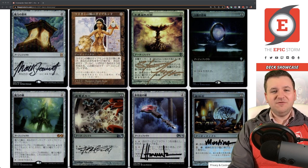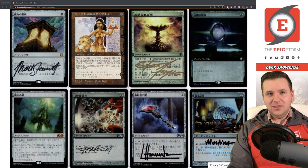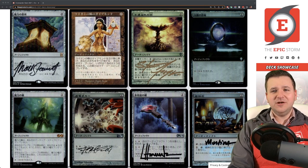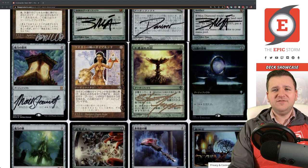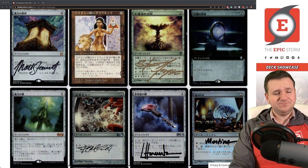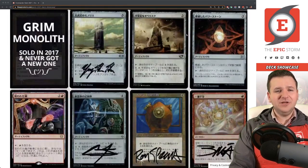There is a way to remove signatures, so if I ever see Steve Argyle again I'll probably wipe it and try to get it re-signed without the gold. Sol Ring is currently out being signed — I've photoshopped it in here. It's the first-ever Japanese foil Sol Ring — it's full art, which I don't love, but it is a historic printing so that's what I'm using.